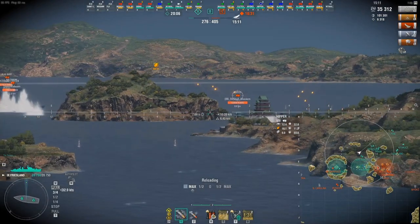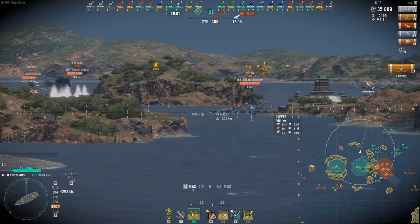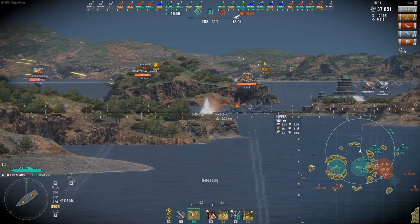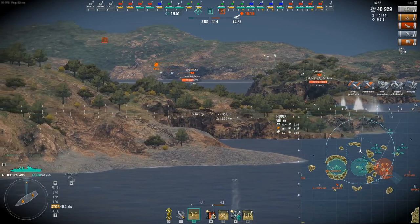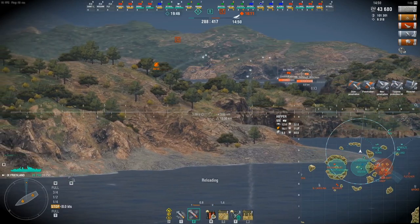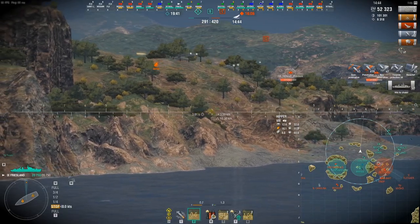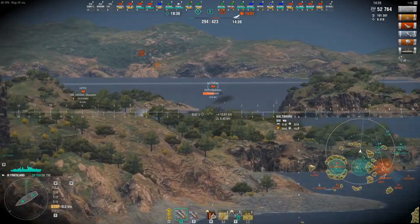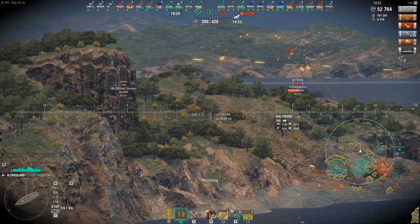These guns are kind of ridiculous and you're going to see just how ridiculous they get. I'm going to switch to AP here - I'm just trying to line up this Hipper. Switch to AP; he's showing me broadside. I'm over 8 kilometers away from this Hipper, and as soon as I dial in my aim, he starts showing me broadside. You can just see that DPM - I actually deleted a Hipper from about 8 kilometers away with the AP on this DD. That should give you an idea of just how good these guns are. They're excellent destroyer guns.